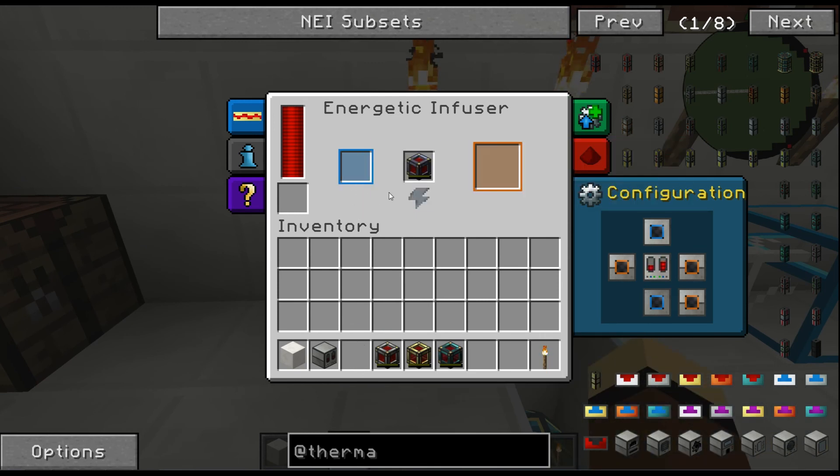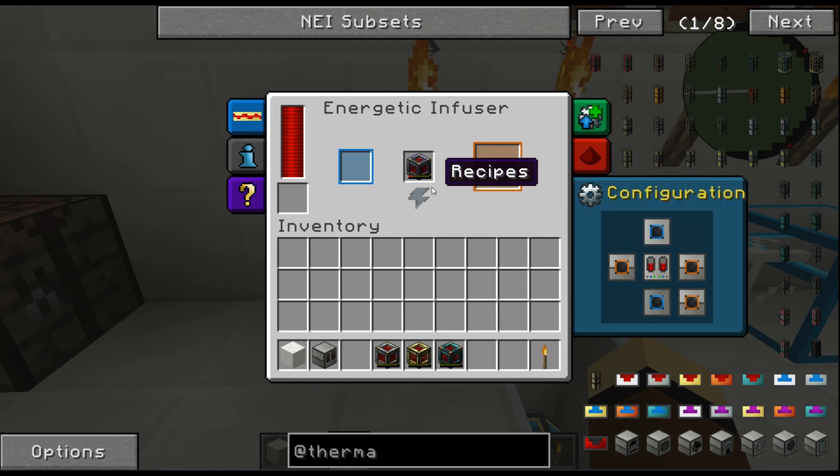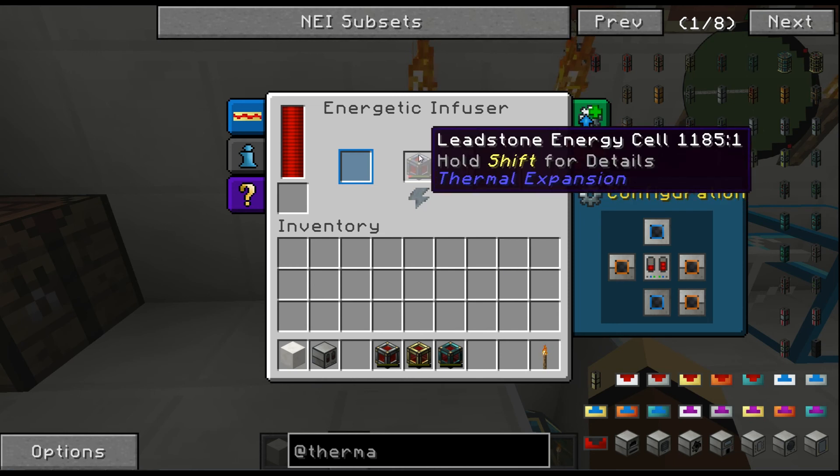We're going to go with the basic one first to show you. You put the basic one in the blue slot — this little lightning bolt shows you the progress and how much is done. Holding shift you can see it can send and receive 200 RF per tick. That's what it's doing, so it's charging.